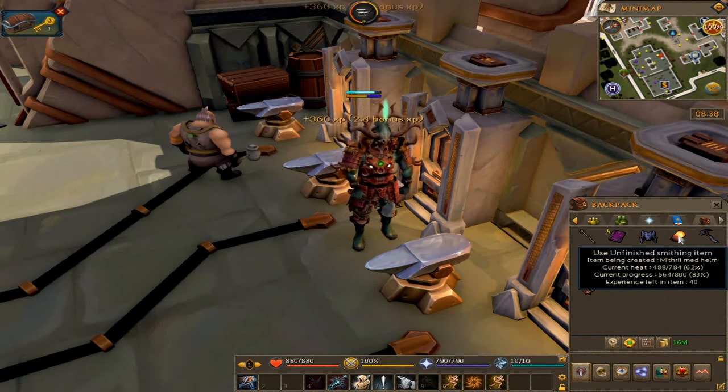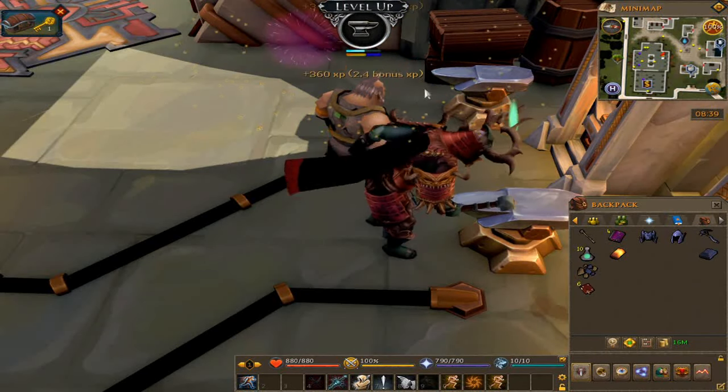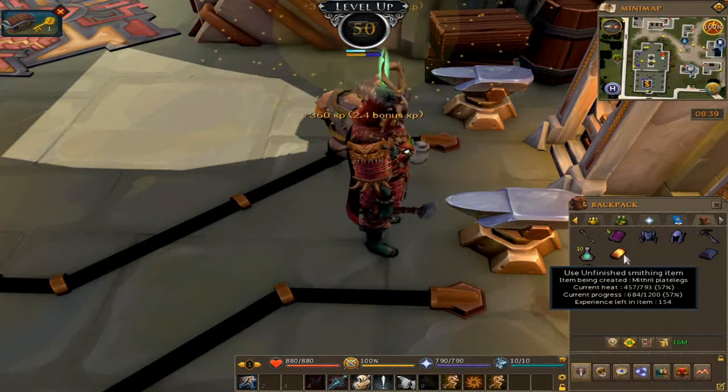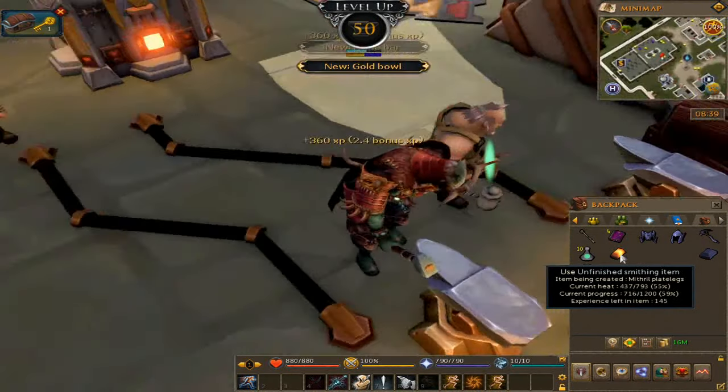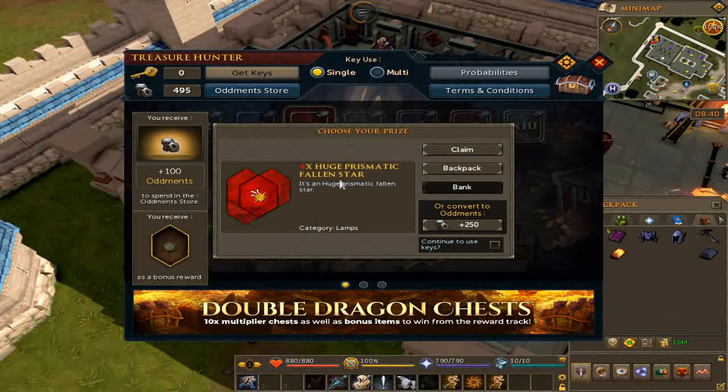Now we're doing our Mythroar helmet. Go ahead and create some more bars. 50 smithing — let's freaking get it. I'll finish off the item might as well. We also got ourselves a Treasure Hunter key with times 4 — 4 huge Prismatic Fallen Stars, let's go.